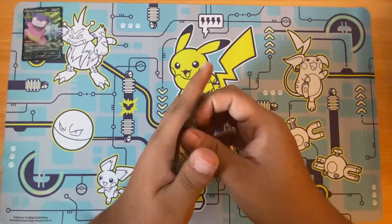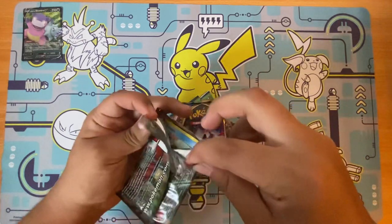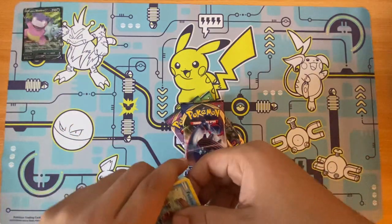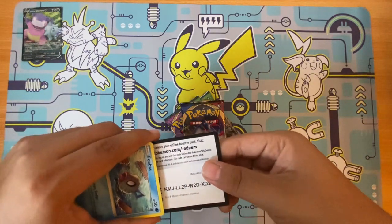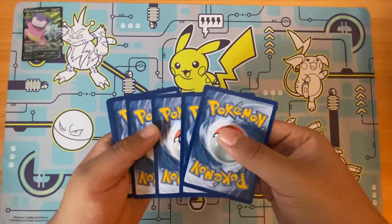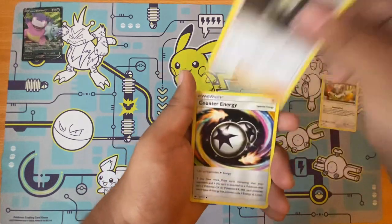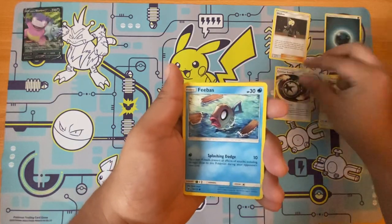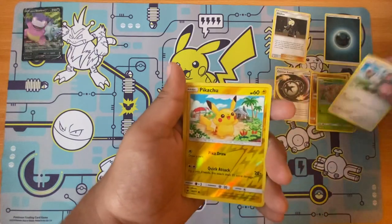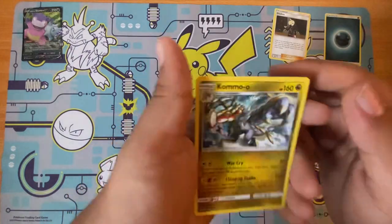All right, we're going to do Crimson Invasion. There's the code. Here's the Dark Energy. There's a Galarian, Counter Energy, V-Bass, Cubone, Weedle, Minchino. Ooh, Reverse Pikachu. Weird-looking Pikachu. We get a non-holo rare.